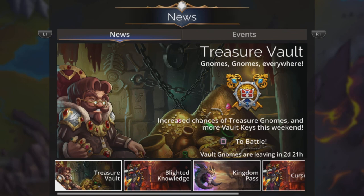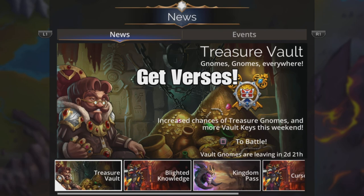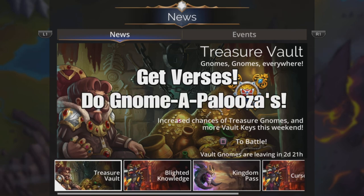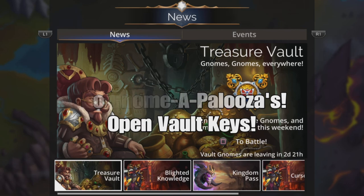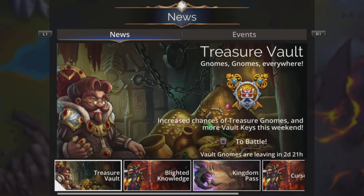A Treasure Vault Weekend is essentially three different stages. The first stage is where you're going to normally do low level explores to obtain more verses and more vault keys. Stage two is where you're going to create a Gnome Palooza, which is going to give you an absolute bunch of vault keys. And stage three is where you're going to turn in those vault keys and turn them into rewards. But each of those things needs to be done in a specific kind of way to get the most out of it, so let's go over those things one at a time.